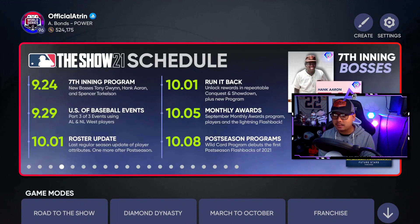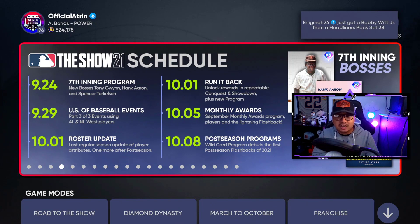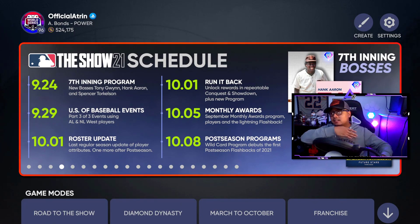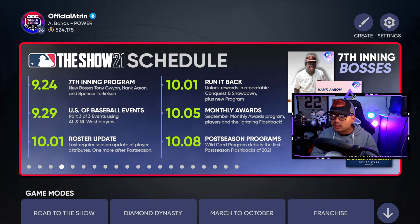Looking at the schedule: today we got our seventh inning stuff; on the 29th, USFC Baseball events three of three AL and NL players; last roster update October 1st along with the Run It Back; October 5th monthly awards — September should be the last monthly awards with players, lightning, and flashback; then eighth postseason programs — each round gets its own programs of players and flashbacks from the 2021 season.